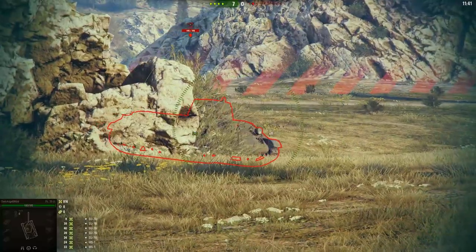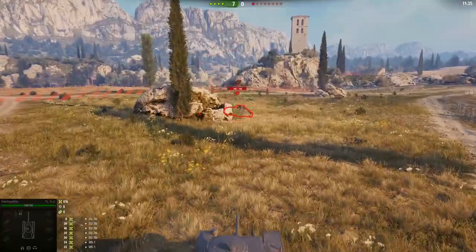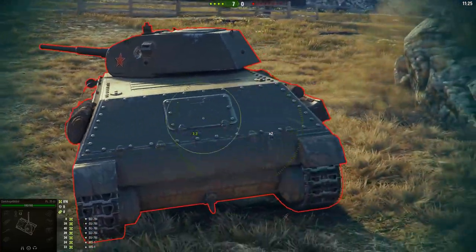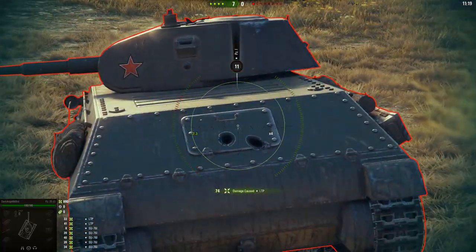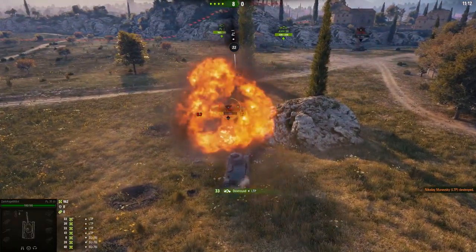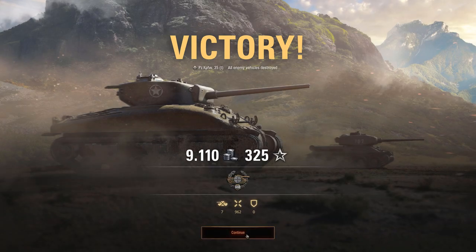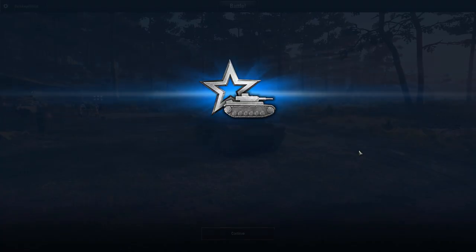As you can see, I can't penetrate this front. The front of a tank mostly has the best armor. Flanking tanks — especially heavily armored heavies and tank destroyers — is mandatory, because sometimes you simply won't be able to penetrate the front.